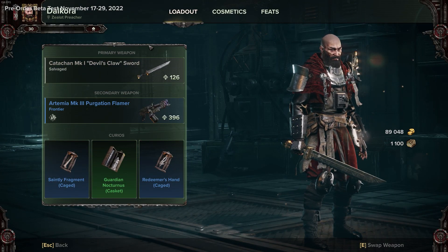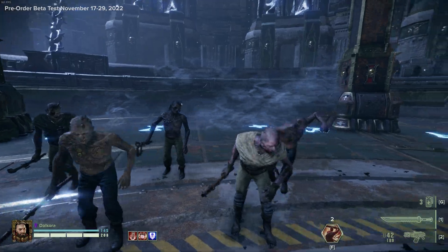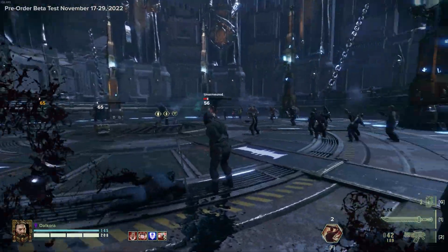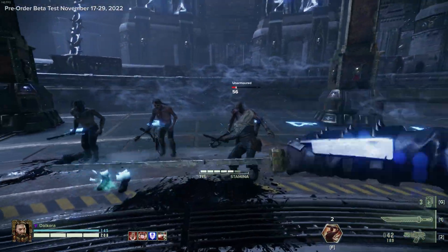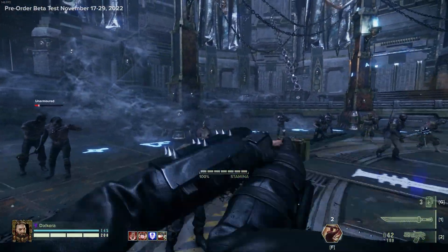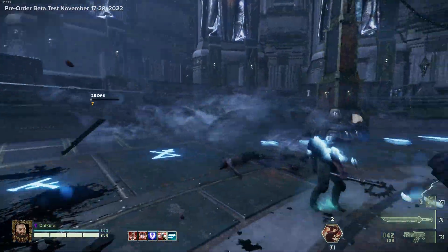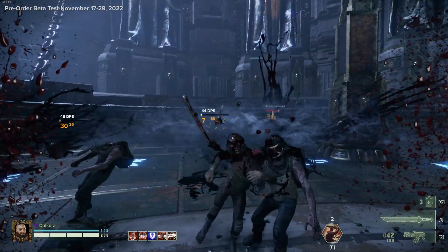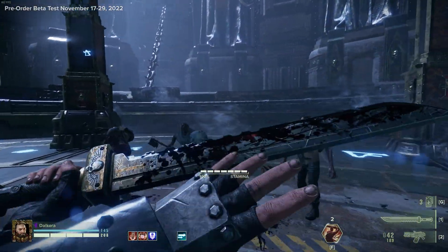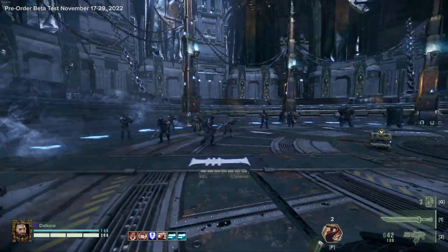Third is the Kacham Mark I Devil's Claw Sword — sorry if I'm butchering the pronunciations, I'm quite new to these names. Very good slash cleave damage against targets that don't have armor, not so good against armor. Push attack is a nice diagonal slash. This has one of my favorite heavy attacks — brilliant for taking off heads of unarmed enemies. Pretty good against crowds, not fantastic against armor. The special is actually a parry — the parry window is very generous and if an enemy hits you in that time you retaliate with a single target high damage attack.